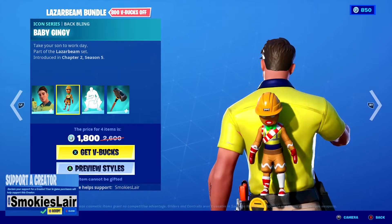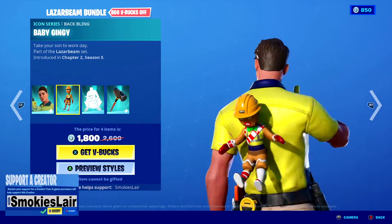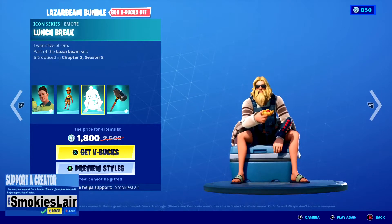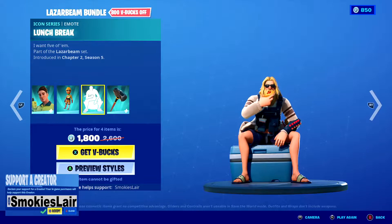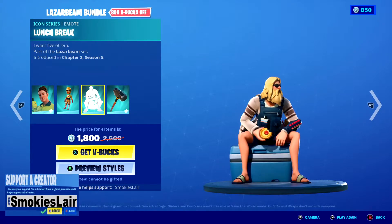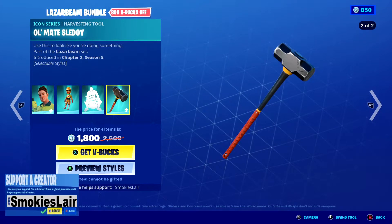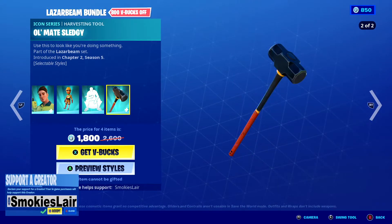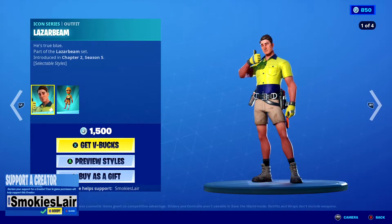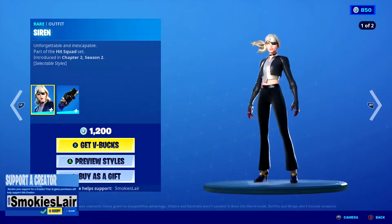After that guys we're moving on along to his back bling because the baby Genji's back — I like this. And the physics on it! And then we got Lunchbox, okay, with Relaxed Fit — this works really really well. After that we got the Old Mate Sledge, let's see what it sounds like. I like that. All right, moving right along guys — you can purchase everything separately.